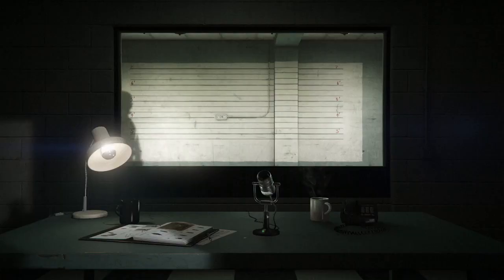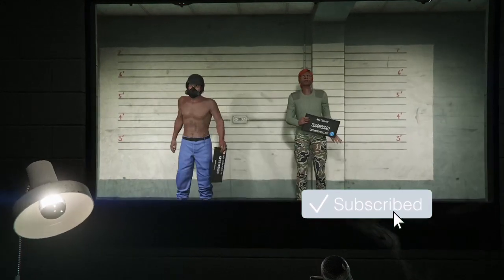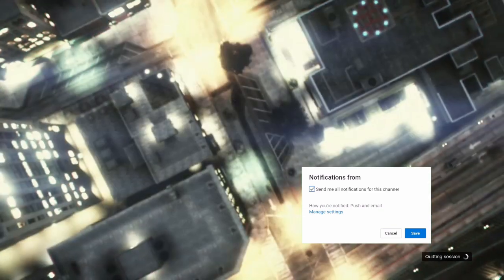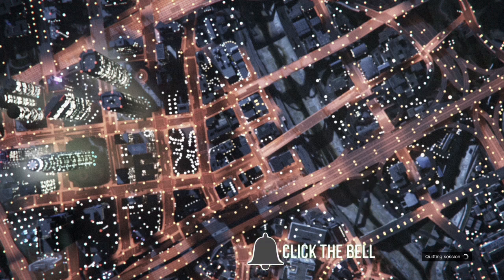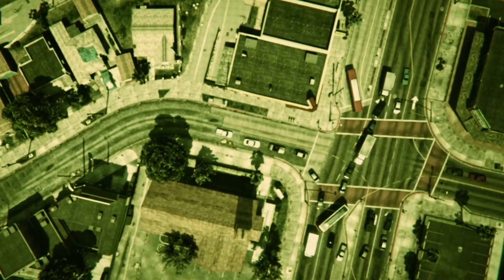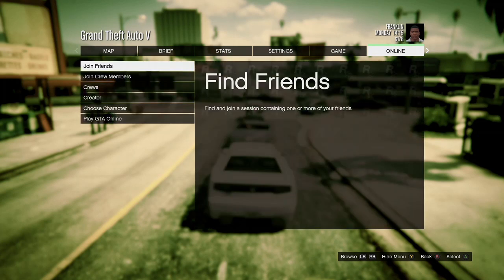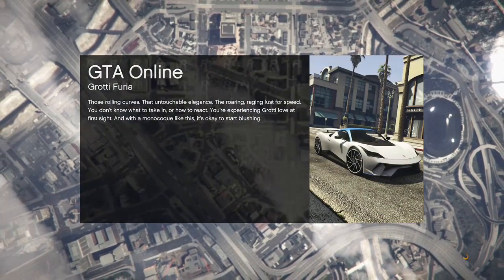It's going to ask you to type in delete to confirm. After you delete your second character, two new characters are going to come in. From here, when those two new characters come in, go ahead and hit B so it takes you into single player. When you get loaded inside of single player, hit your pause button, go to online, go to play GTA Online, and go inside of an invite-only session.